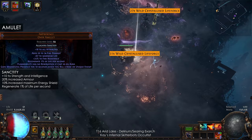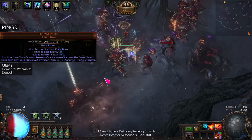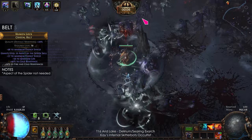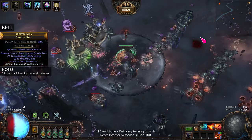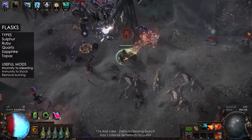The amulet is a Flammability on Hit presence for the free cast aura, and it's anointed with Sanctity. Both rings are Profane Proxy with Elemental Weakness and Despair. The belt is a Crystal Belt to get as much energy shield as possible — you don't need Aspect of the Spider. Lastly, I'm using flasks to reduce damage taken and remove ailments.